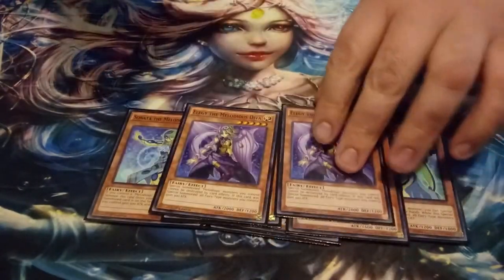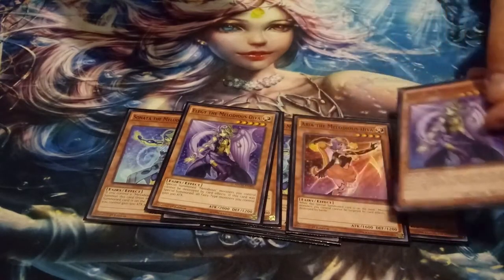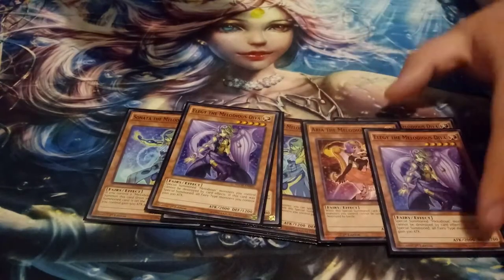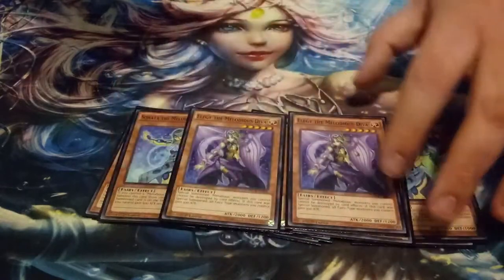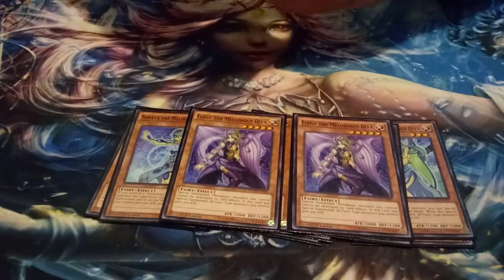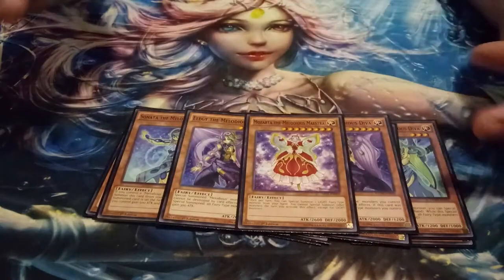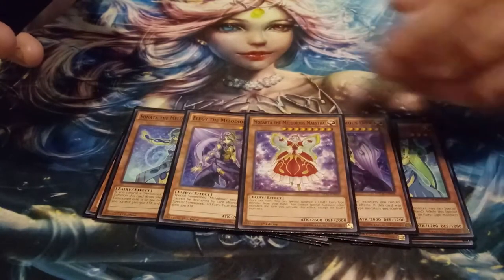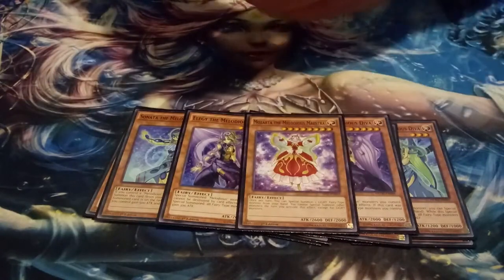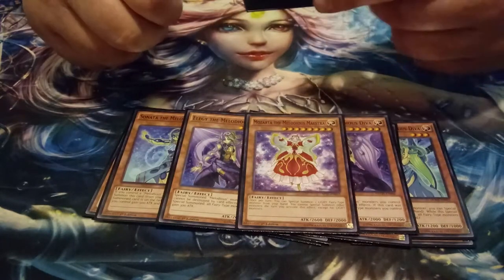I'm also playing two copies of Elegy. Reading off the card: the lowest monster I control cannot be destroyed by card effects, and if it was special summoned all Fairy-type monsters I control gain 300 ATK. These two make a pretty good lock together. Back in the day it was really good if you could pull it off, and I still think it isn't horrible by today's standards. I'm also playing one copy of Mozarta the Melodious Maestra, who special summons a Melodious from our hand.